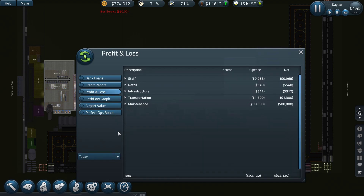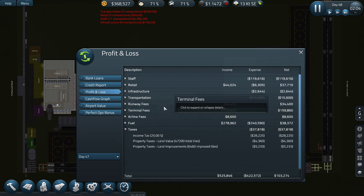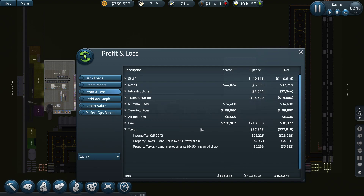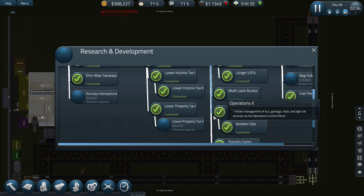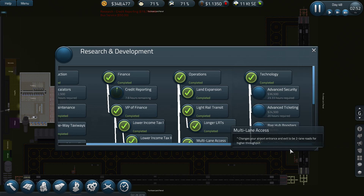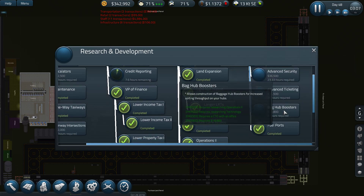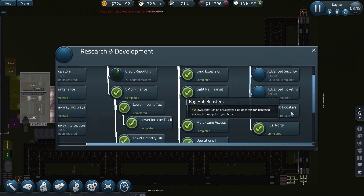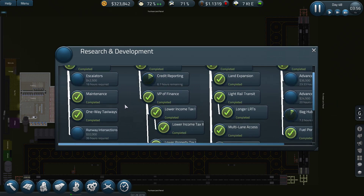I want to see how much we paid in taxes. Probably not a lot, so I won't prioritize that at the moment. I'll maybe research credit reporting or buy backup boosters — backup boosters increase the throughput of your hubs, so we might as well do that.